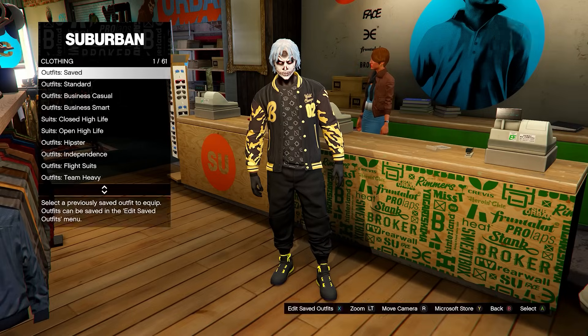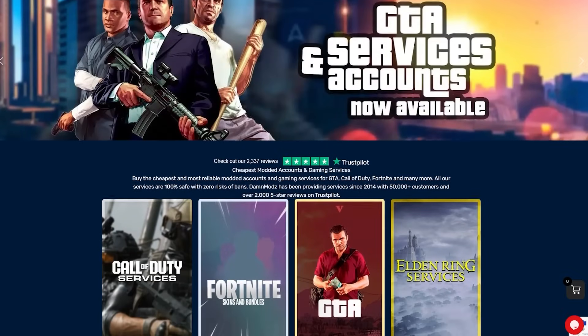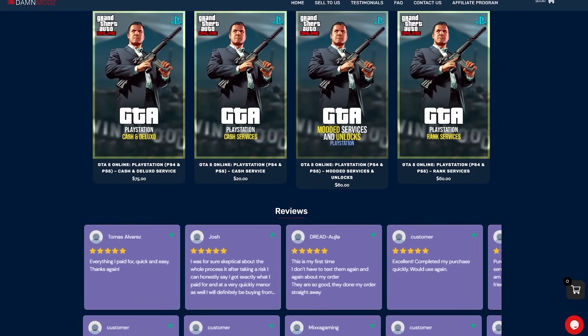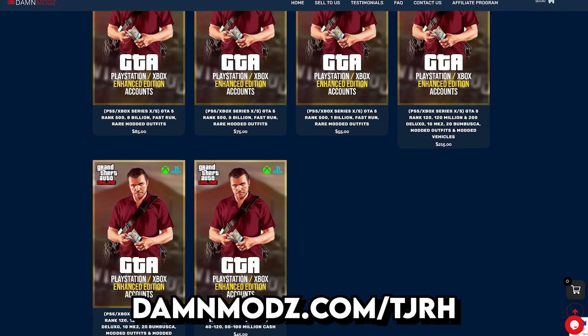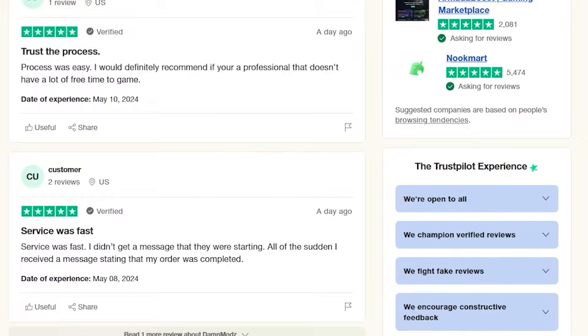Once you've saved it, head down to the mask store. If you're looking for some of the quickest and safest GTA cash, rank services and modded accounts for PlayStation, Xbox, and PC, be sure to check out DanMods. You can also use my coupon code TJRH for a discount on your order. As you can see, they have excellent reviews on Trustpilot and are trusted by thousands of customers.